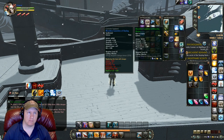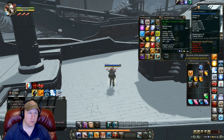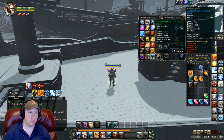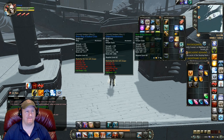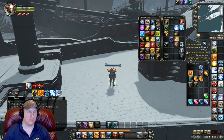We got some gloves — don't need those. Got more gloves — do not need those either. Got some legs — not an upgrade. Oh my gosh, we got three sets of gloves and none of them are an upgrade. Pretty disappointed with the gloves, but that epic chest really makes up for it all.